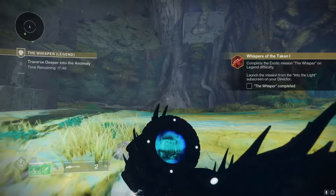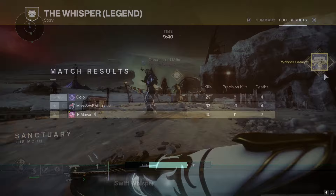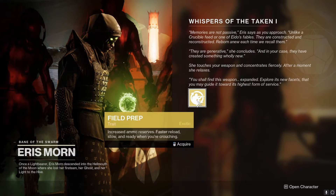Legend difficulty is pretty easy — it's the same as normal difficulty except you just have less time on your timer. And by the way, completing it on Legend difficulty will also unlock the Whisper catalyst. After you're done, return to Eris Morn and she is going to give you the field prep retrofit for the Whisper. Then you can go to the crafting table and slap that on there.